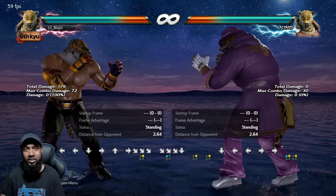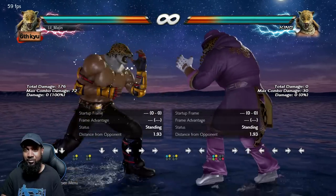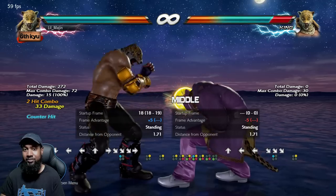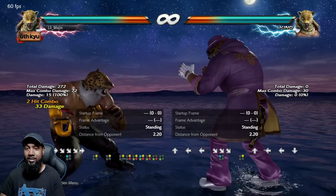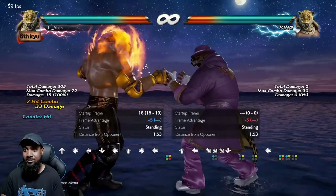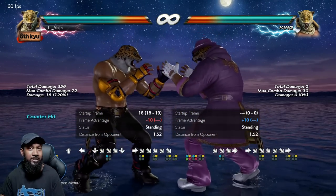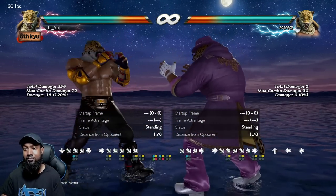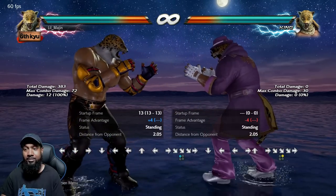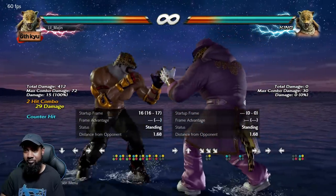Down forward one two is a natural combo, but on counter hit you can delay it and it'll still combo. It's not a huge window so you have to really practice this — if you wait too long it won't combo. You have to read whether the opponent is trying to attack you when you hit with it and confirm the second hit. For down forward two, at the basic level just do two one into People's Elbow.